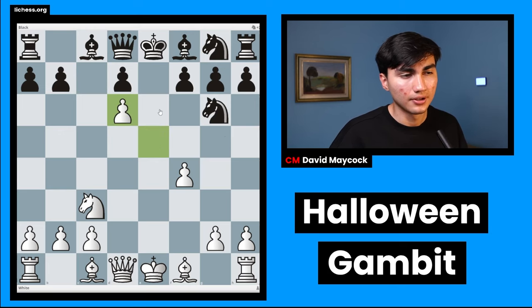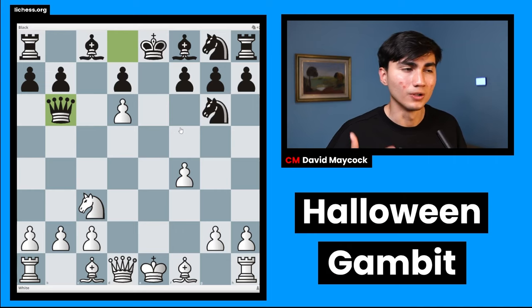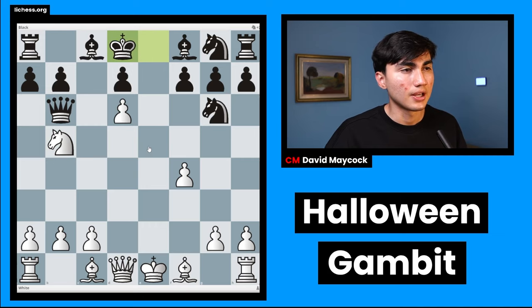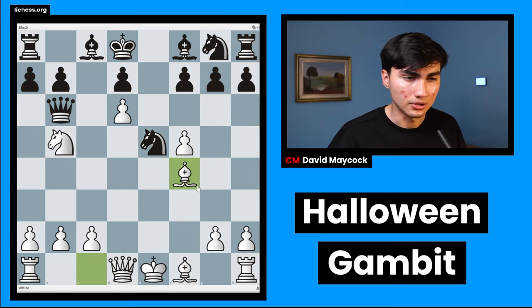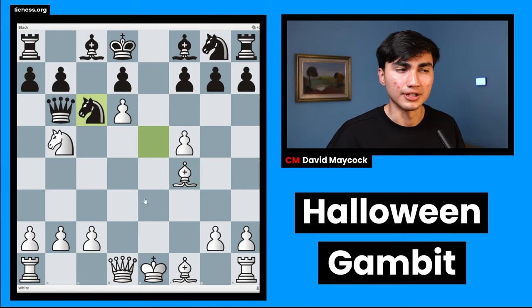So in this position, you play d6. You kill black's development. Now all of these pieces are kind of stuck. Black has to take. E takes d6, and it's very easy to go wrong as black here. Black has to play queen f6 — this is the best move. But what happens if black plays queen b6? This is a mistake. Because if black does play the right moves, black will get a better position, but queen b6 is not so easy for black. White plays knight b5 — strong move, threatening a fork on c7 thanks to this pawn on d6, also protecting the pawn on d6. And black has to already play king d8. This is the only move to not lose right away.